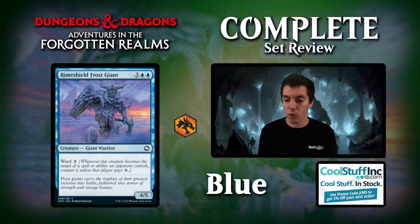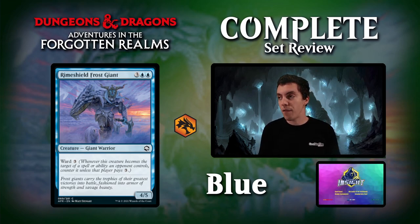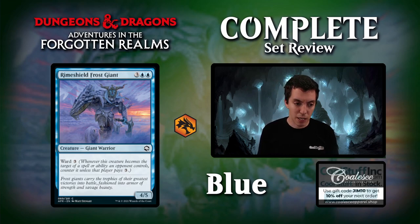Up next is Rime Shield Frost Giant. I like this card a lot as a stabilizer in Limited — in Kaldheim, the blue equipment that made a 4-5 Hexproof was a real good stabilizer. This is sort of your common version of the Mythic Dragon, fulfilling a very similar role. On turn 5, you play this, they can't really kill it that turn, can't really attack into it, you untap and stabilize the board. It's got a big body. Very solid draft common. If you're playing in Constructed, you should probably play the Dragon instead.